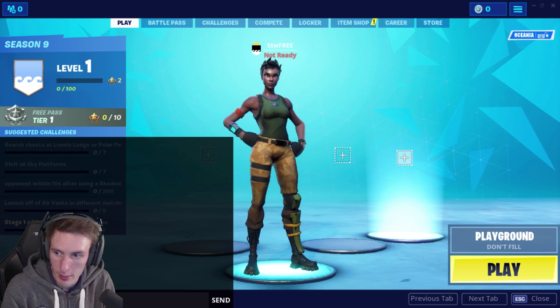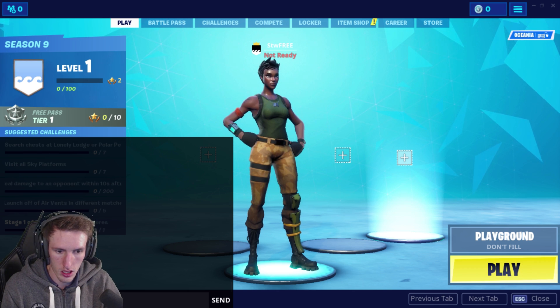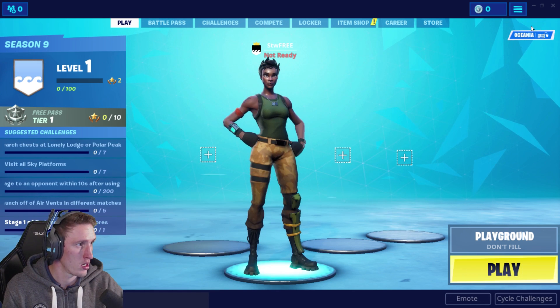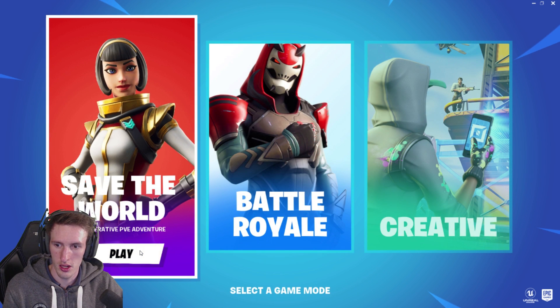We're going to type exactly that secret developer code - I'm so hyped, we're going to get Save the World for free! Once you've done this correctly, you send the message and immediately select a game mode. Now we're going to wait on this screen for five seconds.